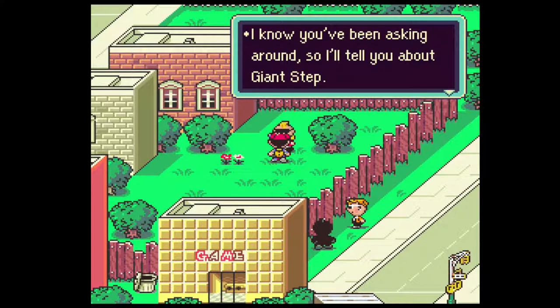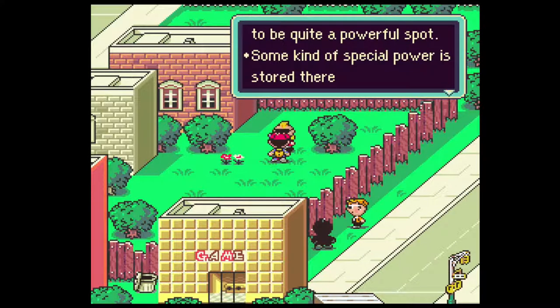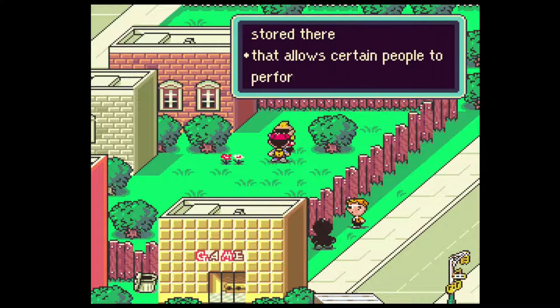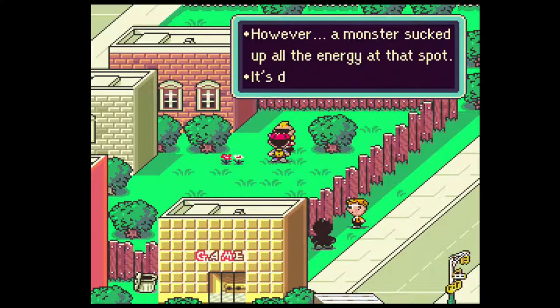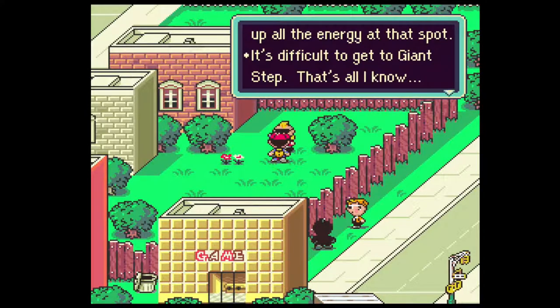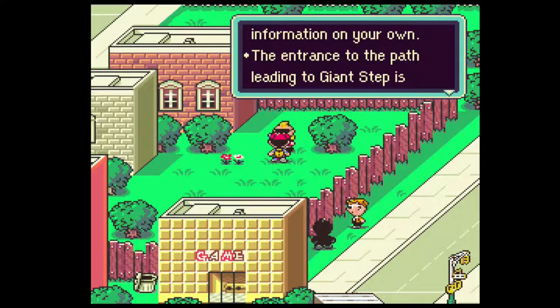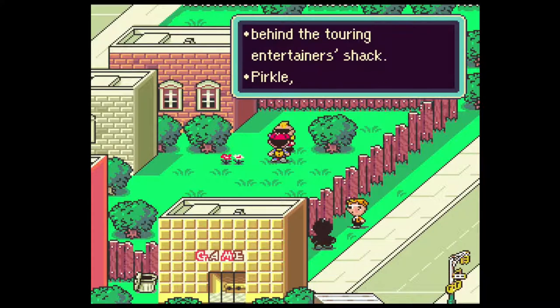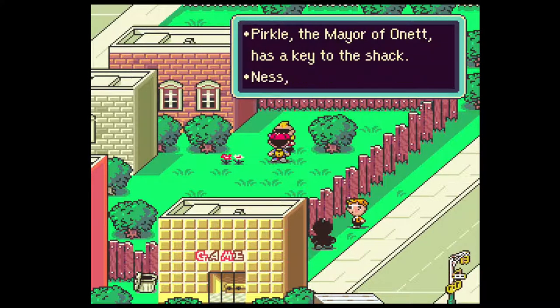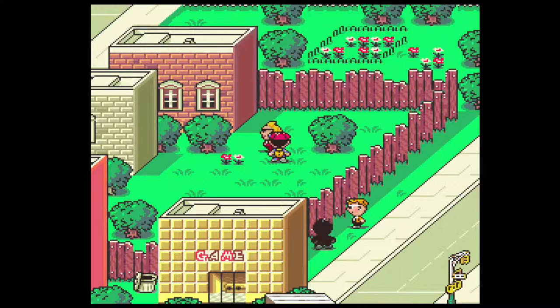'I know you've been asking around, so I'll tell you about Giant Step. It seems to be quite a powerful spot - some kind of special power is stored there that allows certain people to perform wondrous feats. However, our monster sucked up all the energy at that spot. It's difficult to get to Giant Step. The entrance to the path leading to Giant Step is behind the touring entertainers' shack. Perkle, the mayor of Onett, has the key to the shack. You've become stronger than I - the adventure is just beginning.'